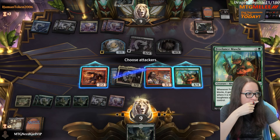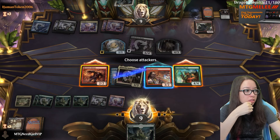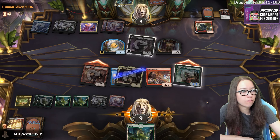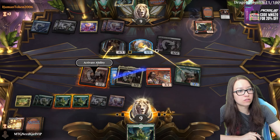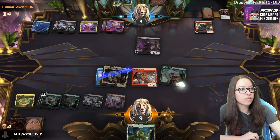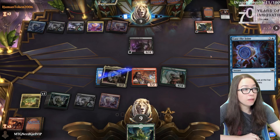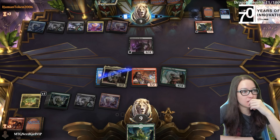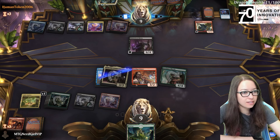When it attacks it gets plus X plus X, where X is the greatest power among other creatures you control, so it just gets plus three plus three - so it eats most things. I will probably remove Shakedown Heavy from attacking next turn. Deathtouch deathtouch deathtouch - trade there. I'm okay with this. My biggest fear is that they'll be able to attack with both, because when you remove this from combat it does untap it which is pretty rough. The other thing is that if the Hauler is untapped, the Soloist doesn't actually get to do any of the abilities - I really need a token generator.